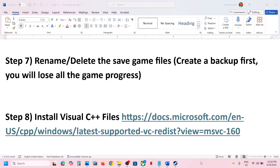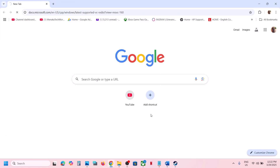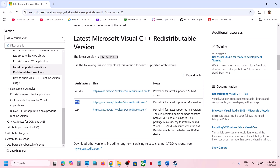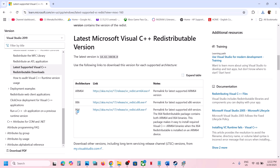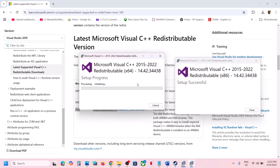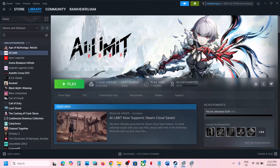The next step is to install the Visual C++ redistributable files. Copy the link provided in the video description and open it in a browser — it will take you to the Microsoft website. Scroll down and install both the x86 and x64 files. Run each exe file; if you see a Repair option click Repair, otherwise click Install. Click Yes to allow and let the installation complete. A restart is required after this, so restart your computer and then launch the game.